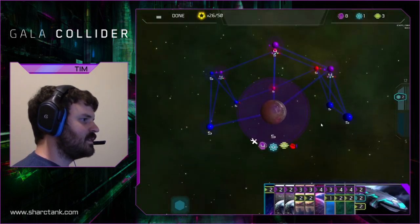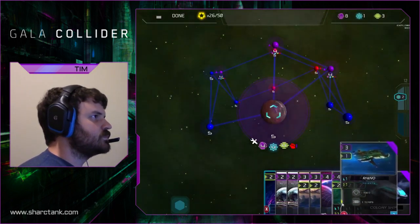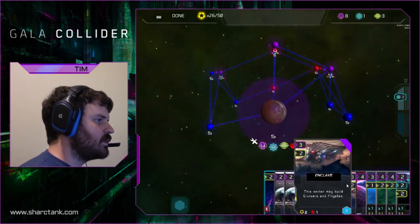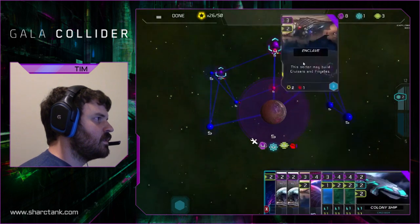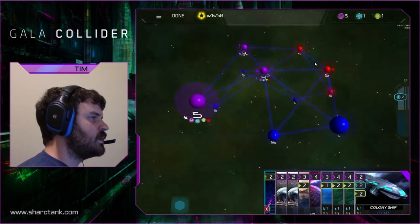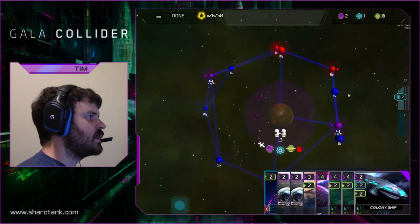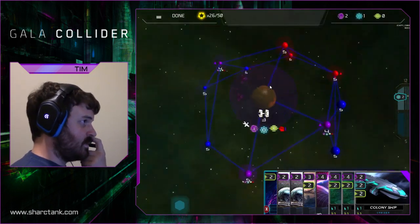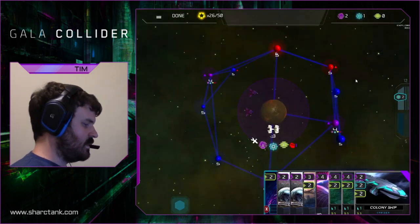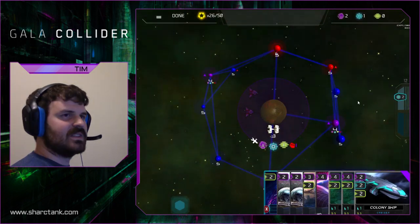What am I going to do? I think what I can do is build an enclave here, which will let me build a Rhino there. So now I got two Rhinos. What I'm hoping is if I can throw a Slipdeck, I can get a Rhino across there. I can move my ships and then potentially contest all of his regions, and that would win me the game.